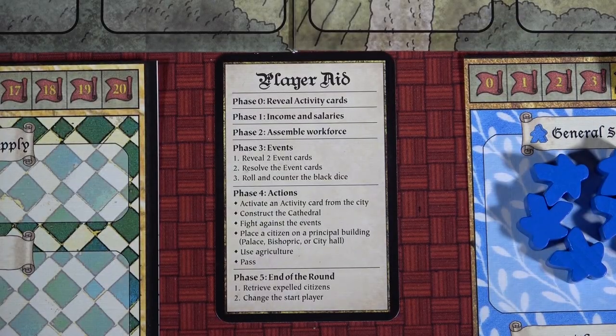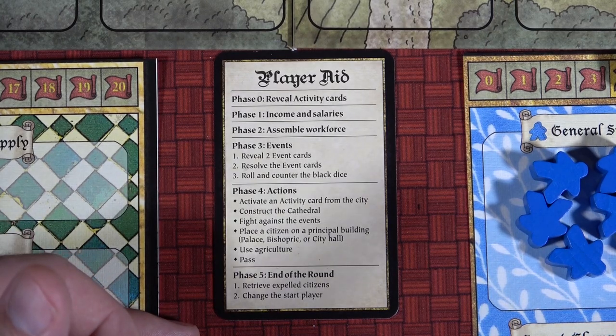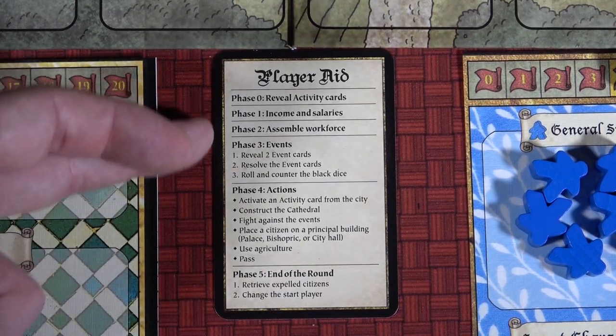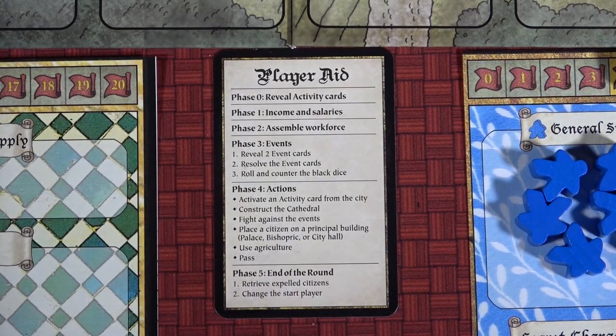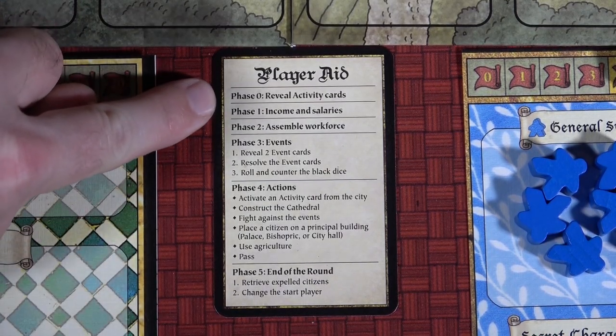The game comes with some really nice player aids that walk you through step-by-step what happens in every phase, and I think just going through how all these work is probably the best way to learn how to play. We start with revealing activity cards.